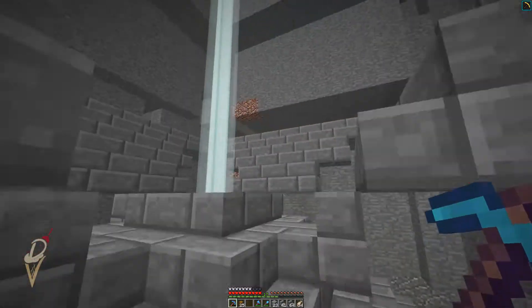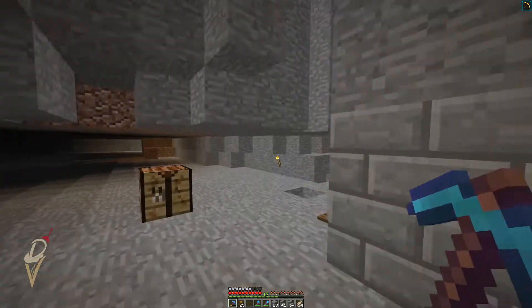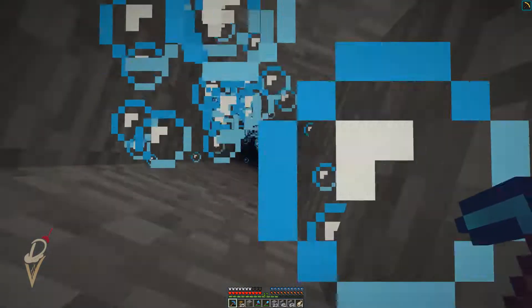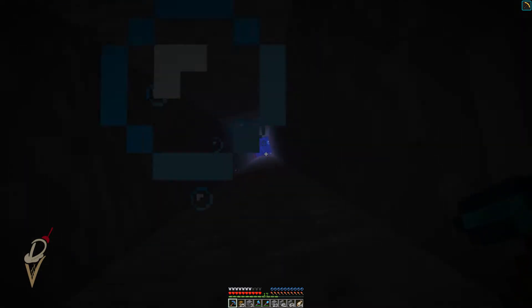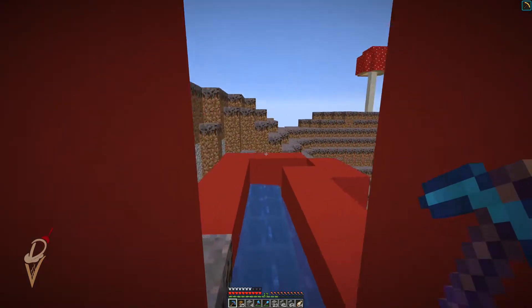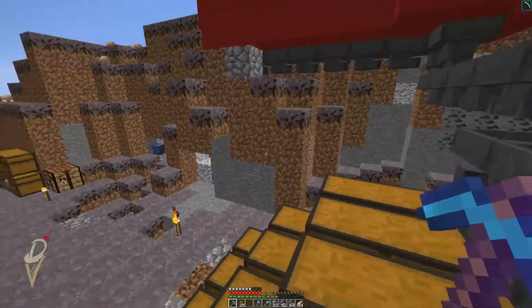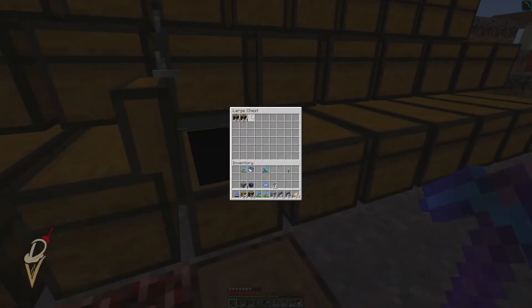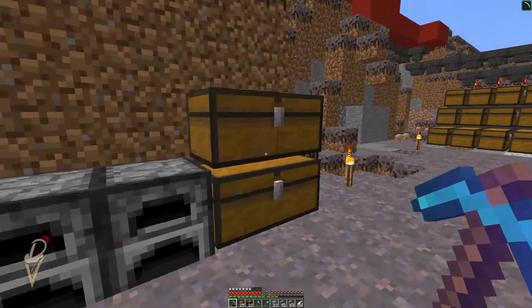What I really want to do is expand the sorting system upstairs and find the sponges — we really need to do that. I want to get the ocean monument cleared out a bit. We need supplies, so we'll go find our sponges, and probably some doors too, just in case.